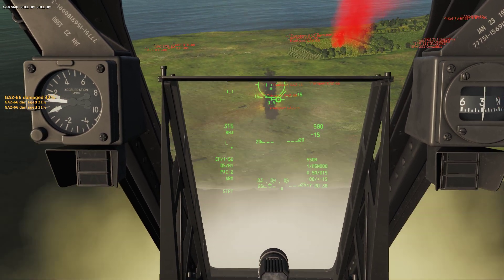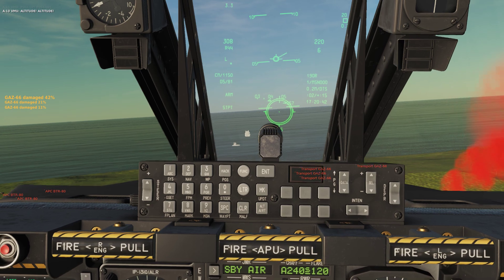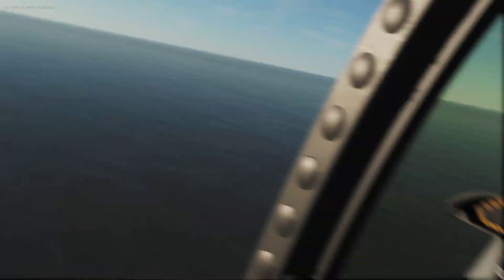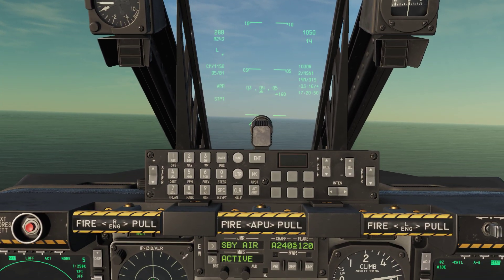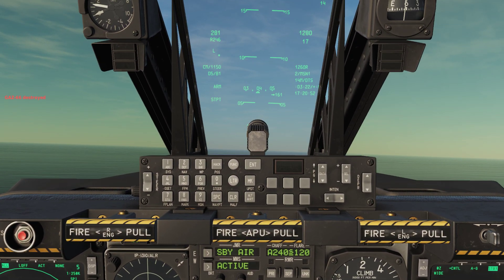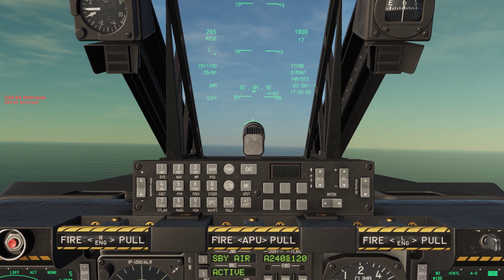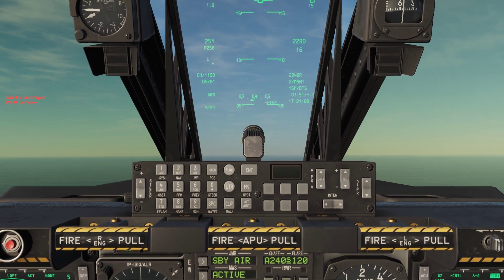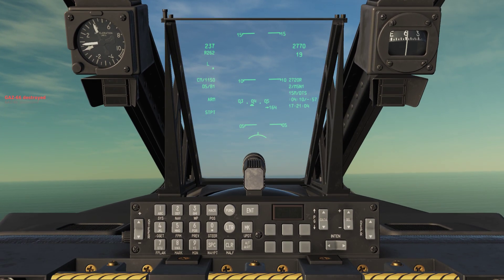These guys usually start scurrying the moment you start spraying them. And the only reason I'm leaving labels on at this point is there's so many targets there. One thing I've noticed is when you turn labels off, you really can't tell what the hell is dead and what is still alive. When you have the labels on, it's basically telling you this is a target that isn't dead yet, that's where it is.